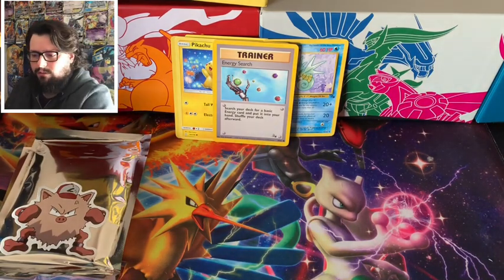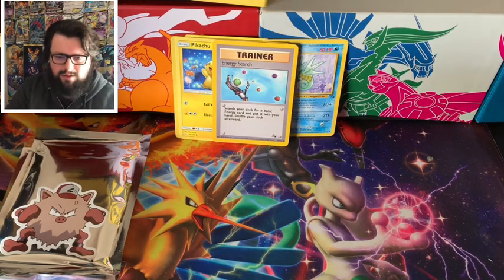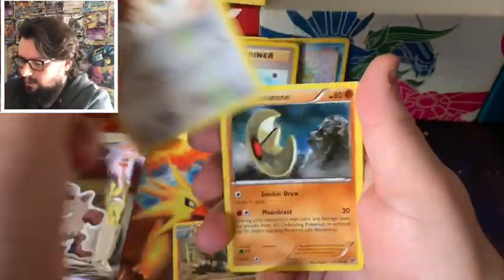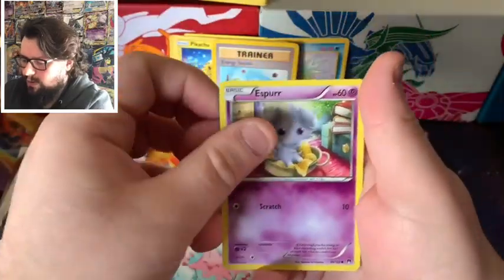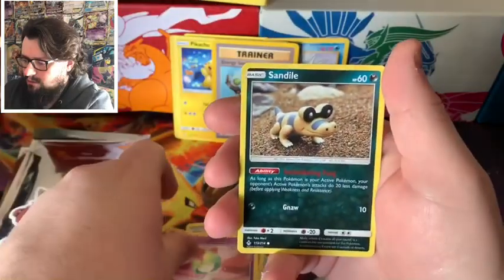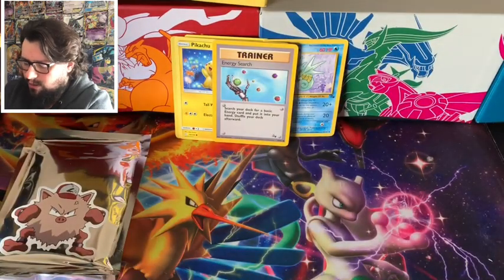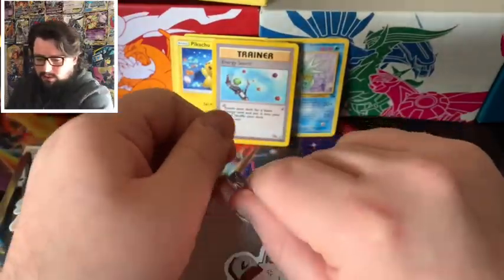We've got Crabby from Fossil before. Load of nostalgia. We've got Tyrant, Spearow, Lunatone, Corsola, Espeon, Scrap, Ralts, Sandile, and a Reverse Holo Water Memory from Team Up.